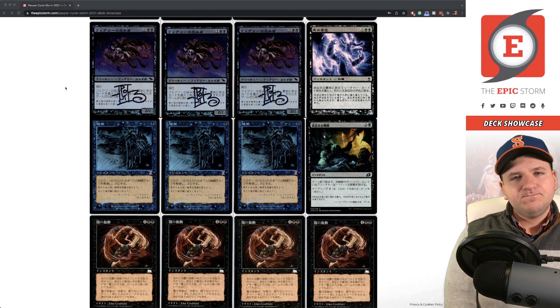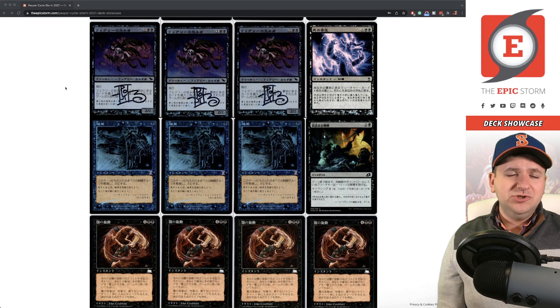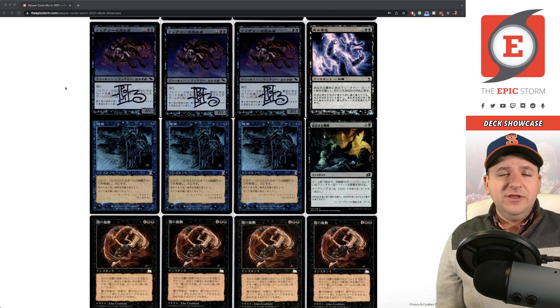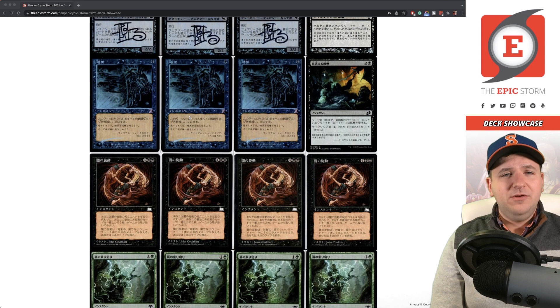Fairy Macabre — I played these during the height of Moggwarts, and I actually won a mirror match with them on Magic Online once. It's really good for the same reasons Spore Frog is good — it's a creature for Songs of the Damned and Reaping the Graves. Right now it's not the right time with Affinity everywhere, but I could certainly see playing these again. I also uploaded a video where I cleaned previous signatures off these cards and sent them out to get signed again by RK Post — definitely check that out if you're interested in removing signatures.